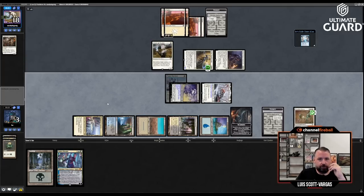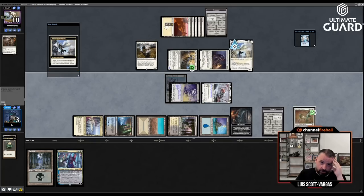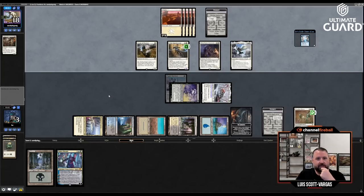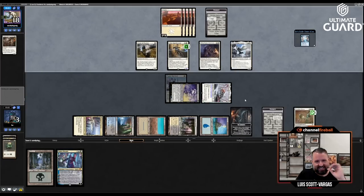Solitude! Archangel Avacyn! That's going to make things hard because it cuts down on the Parallax Wave plan by a turn. Sandy, I need you to miss once — he has yet to miss. Parallax Wave your Giver of Runes — doesn't matter what you target, I'm going to Parallax Wave them all. If Sandy didn't have Avacyn this would go down to two counters, then I remove one, and that might be enough time to win. But I don't think we're going to have enough time here before everything comes back.